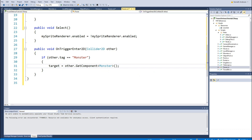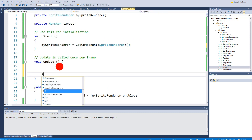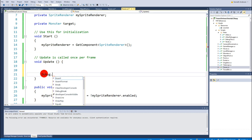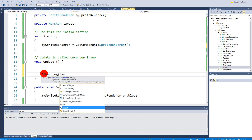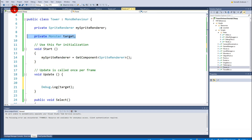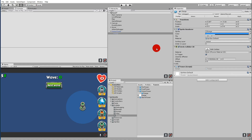Now we are actually targeting the monster. Let's make a test — go to Update and say Debug.Log(target). This will write out to the console whatever our target is. In the beginning it's going to be null, and the second a monster enters the blue ring we will have a target and it will write the name of that monster.